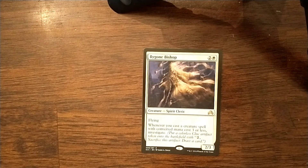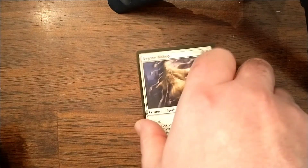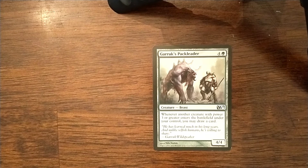The next category for card draw would be cards that take advantage of things entering the battlefield that fit a certain stipulation. Bygone Bishop — it's a cast trigger, so I don't know if he's going to make the cut, but there are a lot of cards you have to cast before you can start taking advantage of Livio and Halana. I don't think he's awful, and he still will get you some token card draw with the clues. Mentor of the Meek is just an amazing white card draw card — whenever another creature with power 2 or less enters the battlefield, he will take advantage of Livio's ability to flicker stuff.